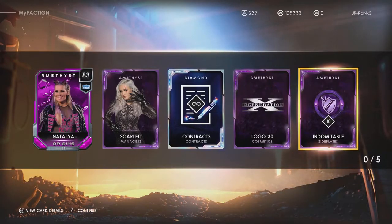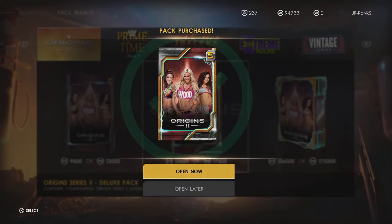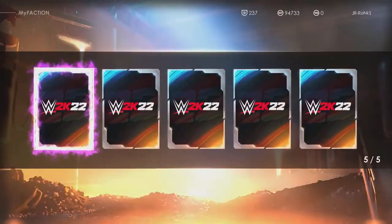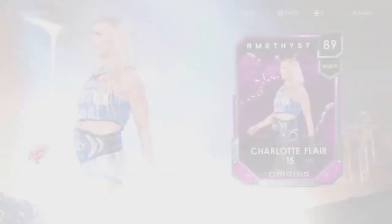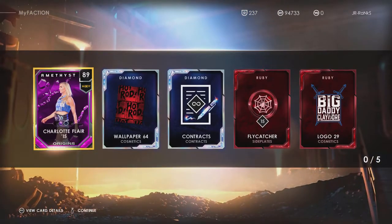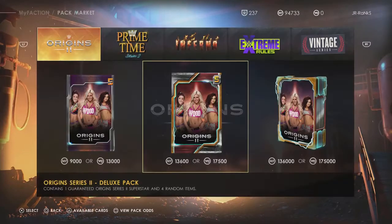I'm probably gonna do one more pack and then call it a video because I don't have that many fashion points left over — we can't just be going crazy. If the cards are not that great I'll keep the pack openings at a minimum. We get another amethyst — hopefully it's Charlotte this time — and we get Charlotte. So we just end up getting those cards pretty easily. The reward for it is definitely not great but we got a diamond contract and some good things from this pack.